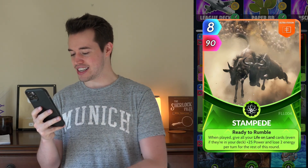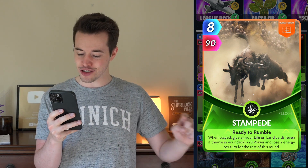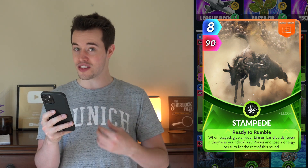Stampede. When played, give all of your Life on Land cards, even if they're in the deck, plus 25 power and lose two energy per turn for the rest of the round. This thing does a lot of damage on its own. I know that this card is an Ultra Fusion card, but if you can get it, it does a lot of damage on its own, and it really helps a Life on Land deck, which this is.